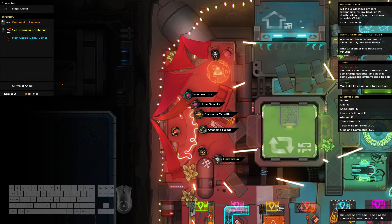Hello and welcome to the Heat Signature Daily Challenge. It is the 17th of April and a Challenge Saturday. Today we're killing three glitcher officers while killing as few other people as possible. We're a technophobe, which is not great. We've got a conch hammer, which is helpful — though we can't bash dash with it. And we've got three uses of a crash beam and five key clones. That's actually quite good.